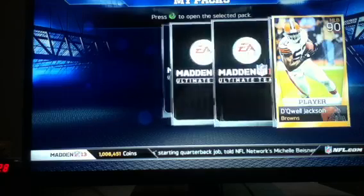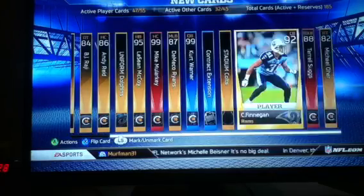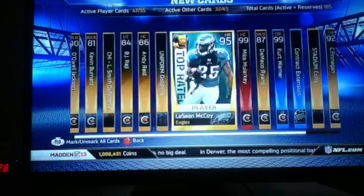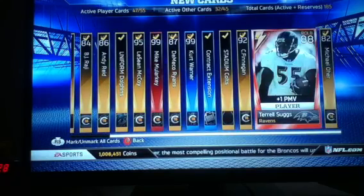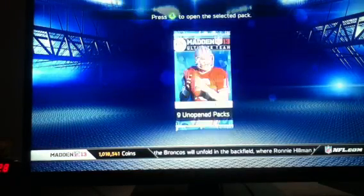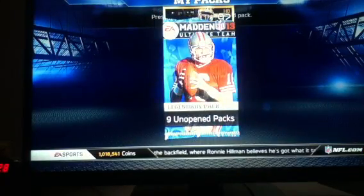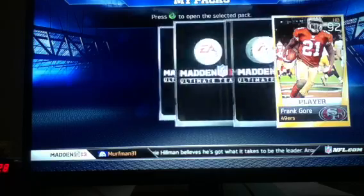I'll give you guys some of the highlights of my pulls today. I pulled the new Cover Vote Arian Foster, who goes for about 140k-ish. I pulled him when he was 130k and sold him for that. I also pulled back-to-back Combine Warrior Dwight Freeneys.